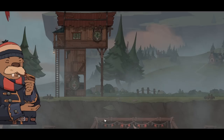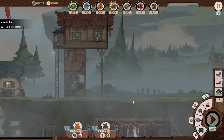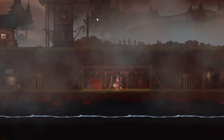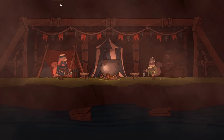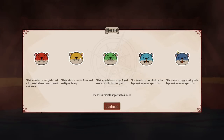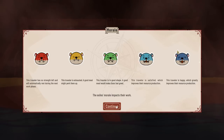There's nothing like a good meal after a hard day's work. We got some extra vegetables. We have a cap of 40, so whatever we don't use over 40 gets trashed. Morale: this traveler has no strength left — exhausted. A good meal might perk them up. States include: Good Shape, Satisfied (which improves resource production), and Happy (which greatly improves resource production).